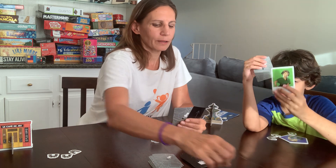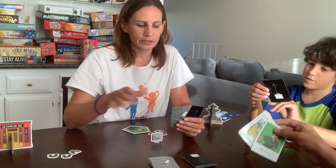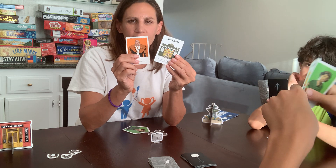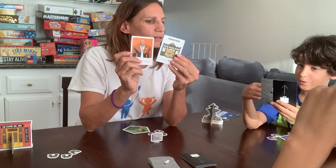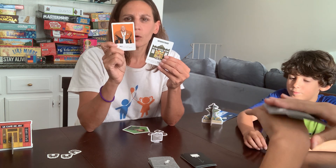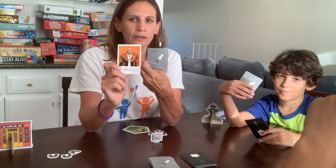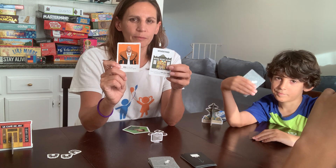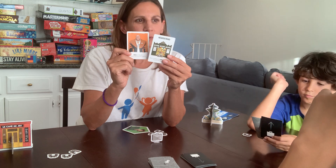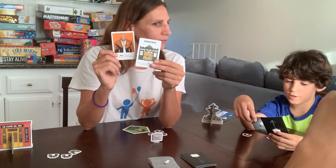Everybody take a black and a gray card — this is going to be just a practice round. So I have in my hand a person and a location. The person is the black one and the location is the gray one. This is called a deliver card because this is to whom I'm delivering to. The receive card is where I'm going to tell somebody to deliver something to me. My two cards do not go together — they don't mean I'm delivering to this person at this location. That's the most confusing part.